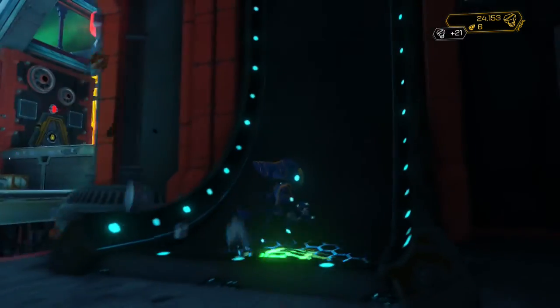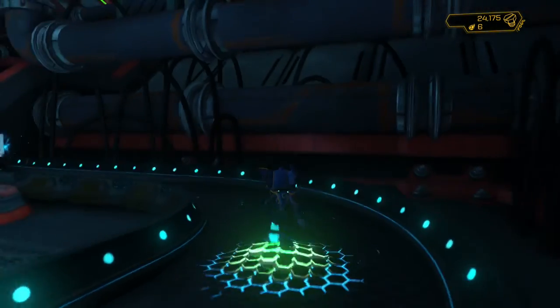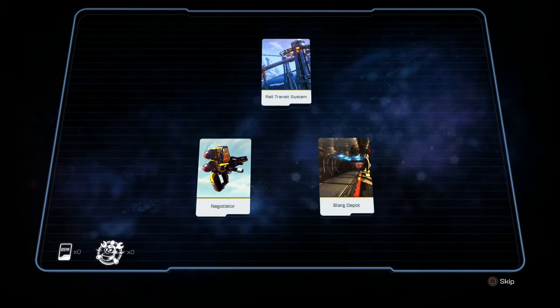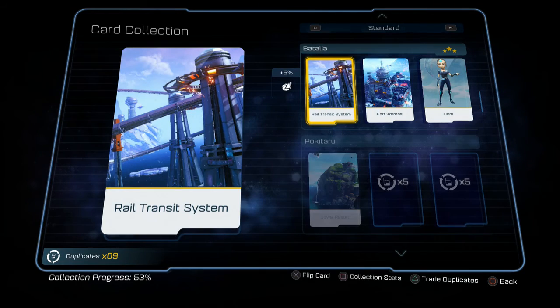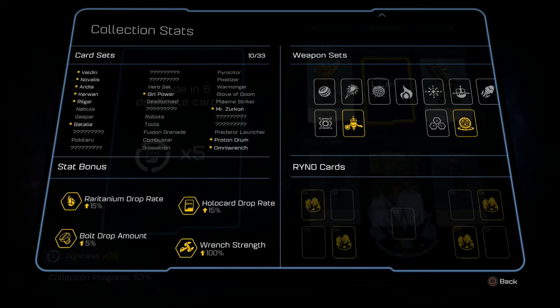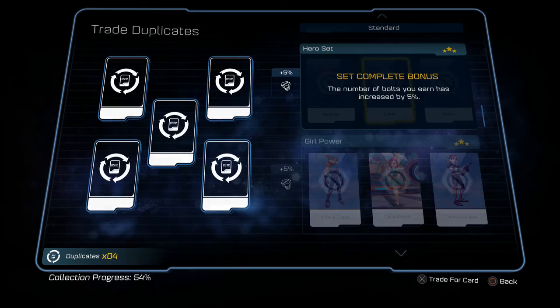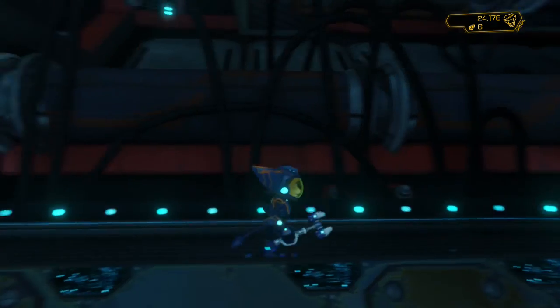Oh, there's an area I can get to - almost missed it. I know there's, I think it was two gold bolts in this area that I have to get. Oh, it's a card pack! Hello, card pack acquired - let's go ahead and open that. Negotiator. I finished the Batalia set, so more Raritanium. Wow. And I got enough duplicates if I want to buy another set - let's go ahead and buy that set. Trade duplicates - that's a whole set, nice. Increase bolts by 5%.